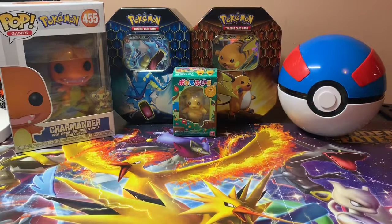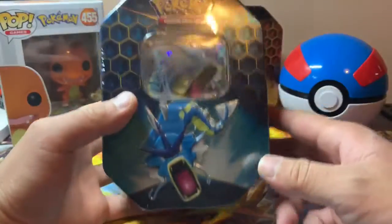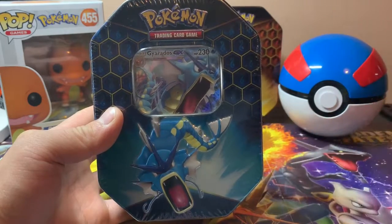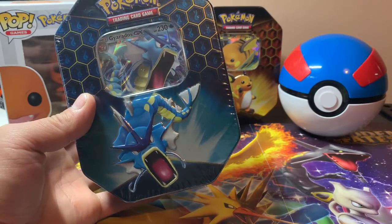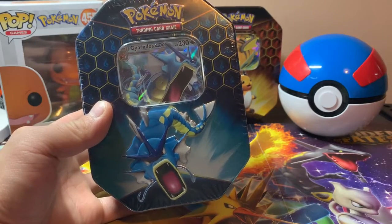Hello YouTube, how are you guys doing today? So I recently found out that Target was selling Hidden Fates products for 20% off — for the ETBs and the Pokeballs right here, for 20% off which you can get for $40. I don't know if this sale is still going on, but you could probably check right now and get yourself some if you haven't.